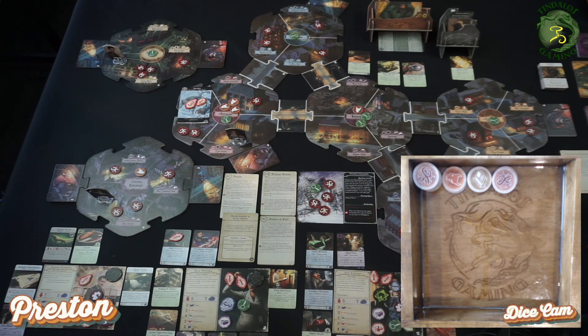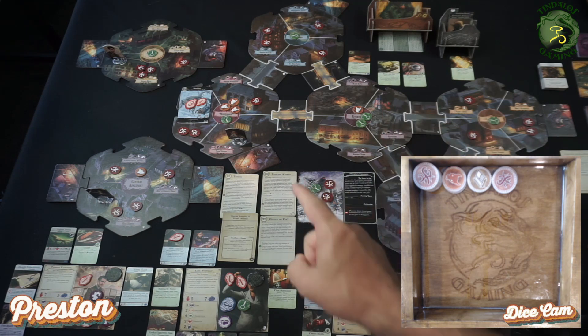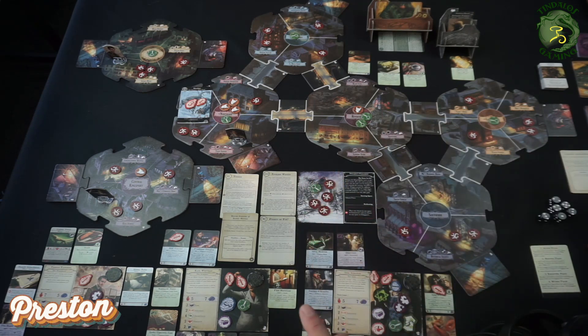And that is it for episode three! A lot going on — we managed to pick up some really useful allies, killed some monsters, and took a big chunk off the Wendigo. We've still got a clue on the scenario sheet and Zoe's got a clue as well, so we could literally ping the Wendigo and do it more damage. I hope you're enjoying the playthrough — we'll see how Preston, Zoe, and Kate navigate their way through this icy, horrific Arkham in the next episode. Ta-ta for now!